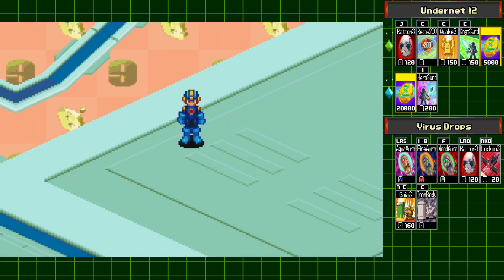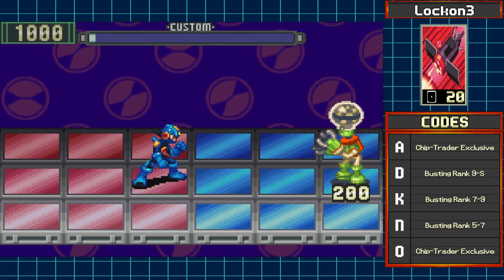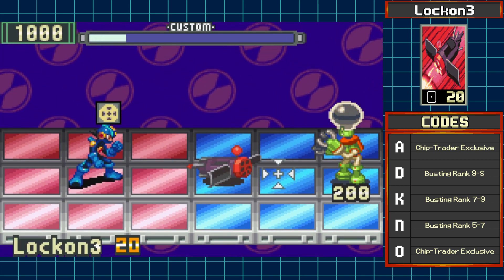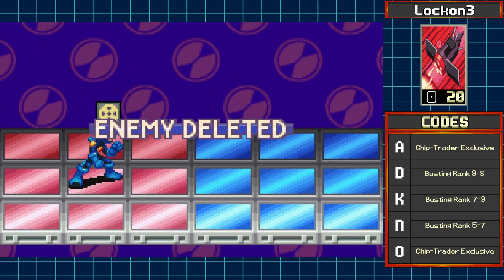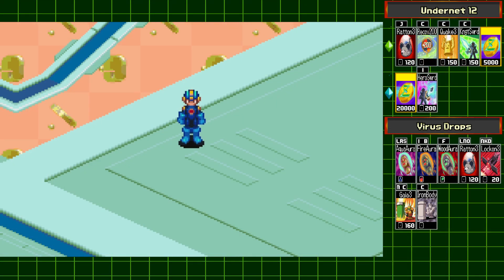We didn't get the chip, but that's fine because the chip that you get from that enemy is Lock On 3, which I already had — I got it by accident while using the chip trader to get some of the escape chips back. Lock On 3 is of course stronger than Lock On 2; it will deal a decent amount of damage and it is rather fast, so not a bad chip at all.